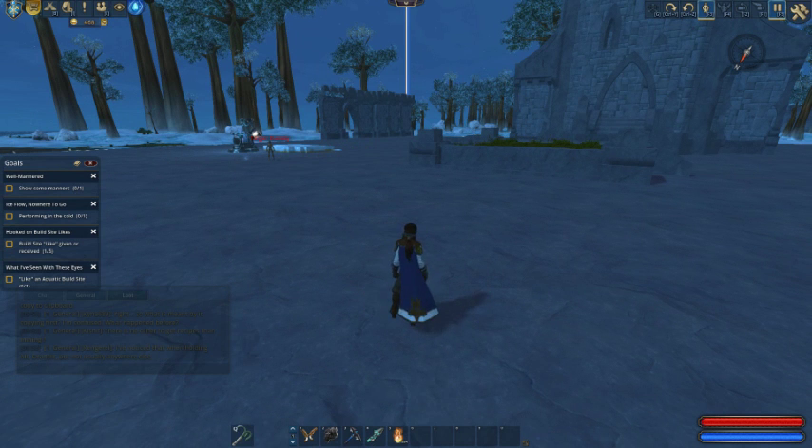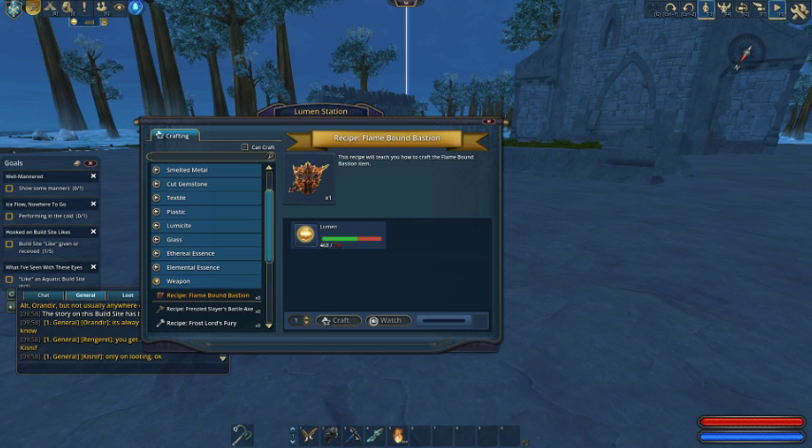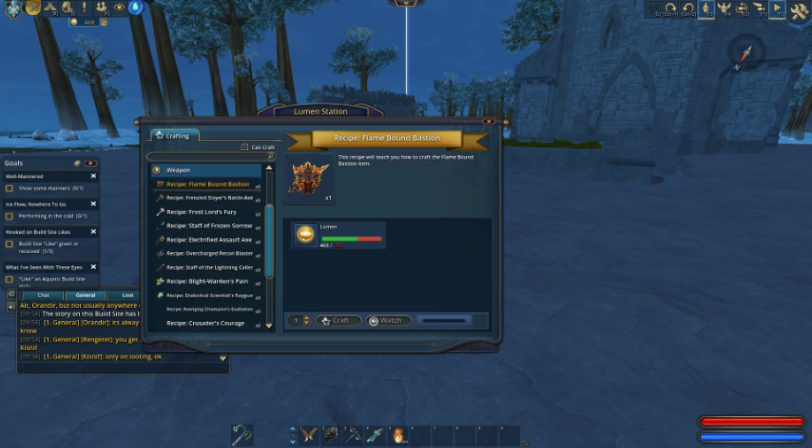We're going to turn this off, and basically my dummies are going to go back to dummies — they're not going to be attacking me anymore. So, Lumen. This is the Lumen station. Basically in this game, there are two ways to get recipes or props or stuff like that. You can go to the Lumen station and unlock a recipe.